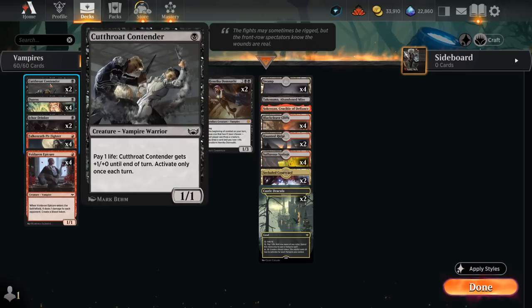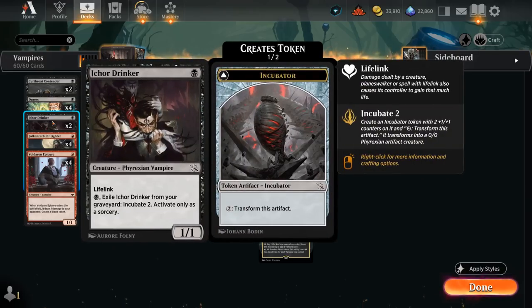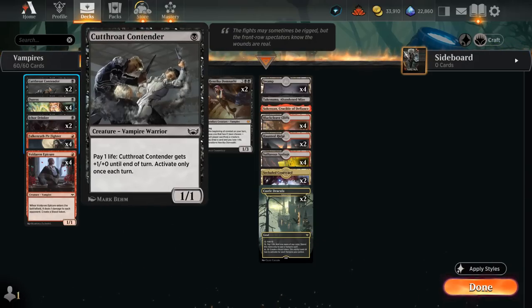At 1 mana we've got two copies of Cutthroat Contender, which is a 1/1 that can turn into a 2/1 if we pay one life. We can only use this once each turn so it is a bit painful to keep activating, but we can offset it thanks to the life gain from Mark of Baron. I'm also including two copies of Ichor Drinker, another new Vampire with lifelink that can also be exiled from our graveyard to incubate. I'm playing a split of Contender and Drinker.